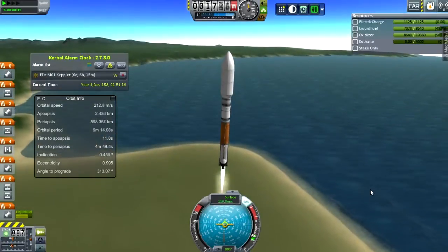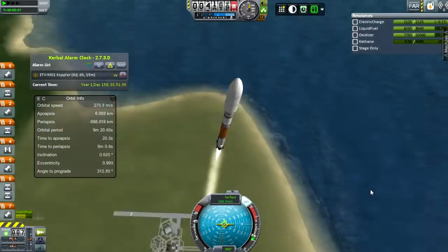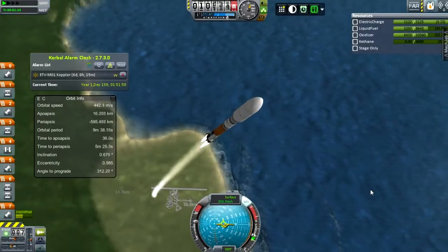Talking of reusable rockets very briefly — SpaceX has been selected to be one of the providers for manned orbital launches to the International Space Station, so that's very cool.